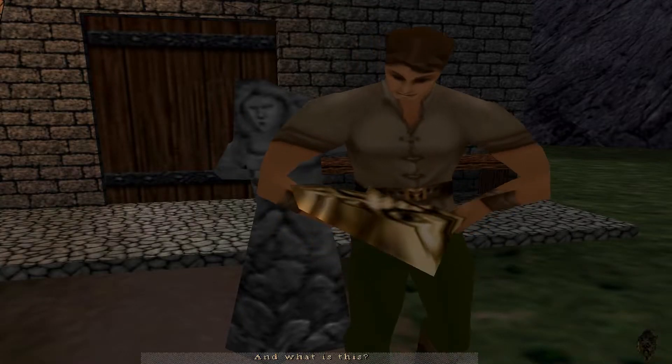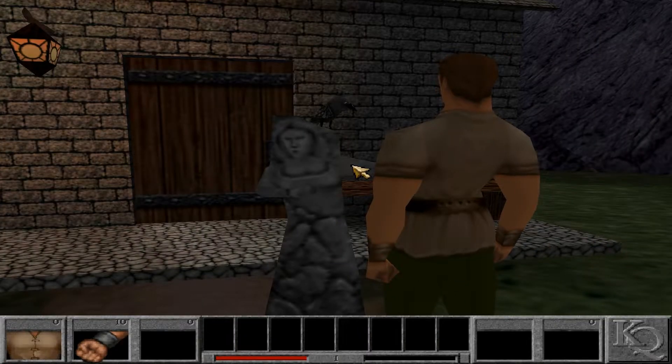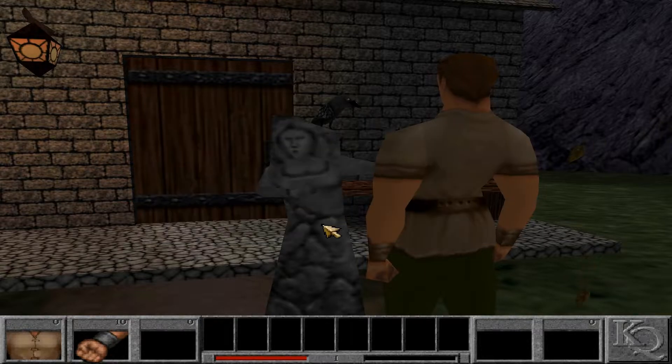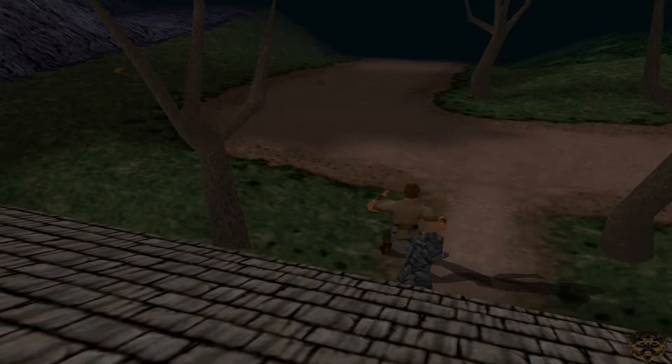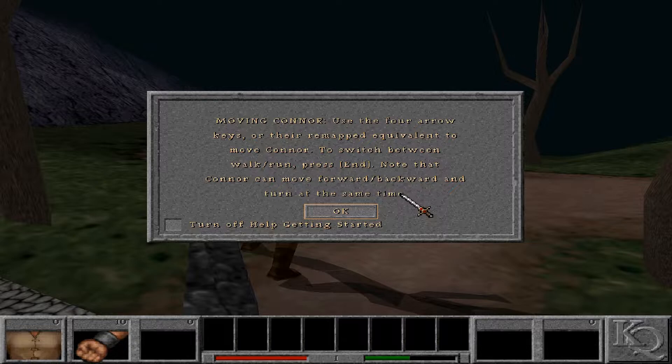What is this? It's a big thing, you just put it in your pocket. To look at something or pick it up, click on it with the play cursor. To switch to the play cursor while armed, press Control. Okay, so this is the health bar, punch bar. 'Be gone, raven! Leave her be!' You got XP for that — does it fly like half a level? Yeah.